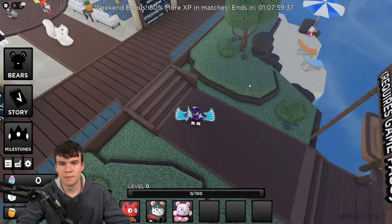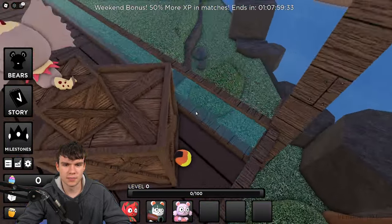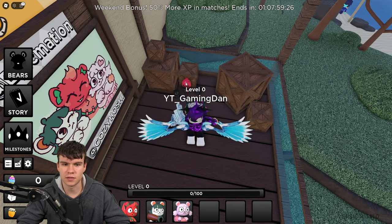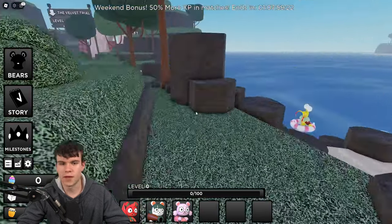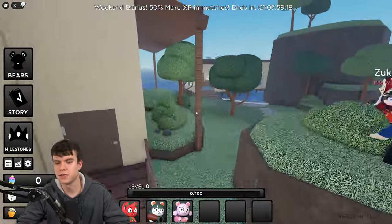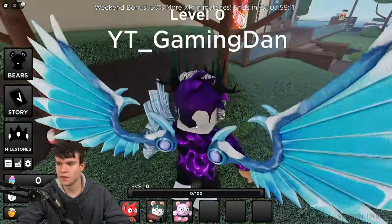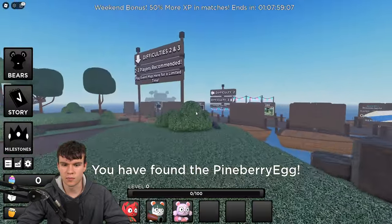Because the eggs don't really disappear, it's going to be quite difficult to know which ones we've done and which ones we haven't already. There's another one around here — follow me. We're just going to run all the way around here, and I think there's going to be another egg just behind that tree. There we go — we've got the pine berry egg.